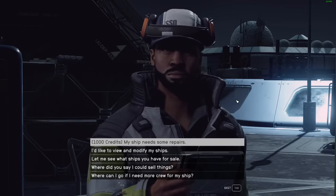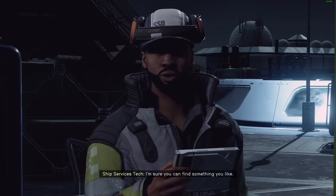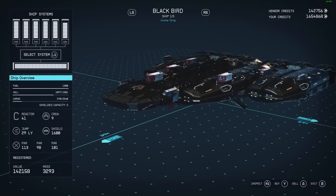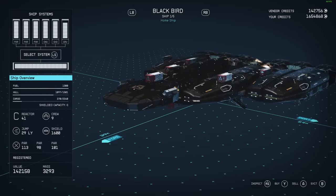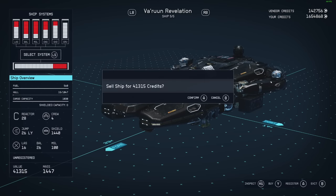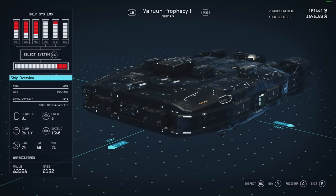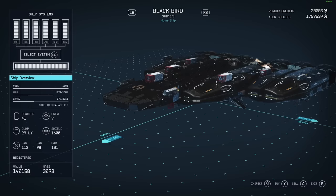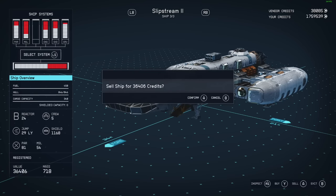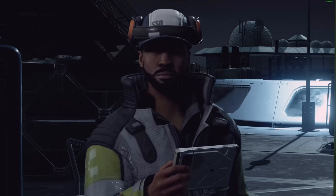Now we're back in Alpha Centauri. You want to talk to this person and go to see what ships he has for sale, then go to sell. Make sure that this is your home ship and not all the other ones, because they will be getting sold. Press left bumper and A at the same time and it will sell the Varun Revelation for 41,315 credits. Mind you this ship is not registered but we can still sell it. The vendor has 140k — after we sell this, the vendor has 100k left. LB and A again — do you want to sell the ship for 663k? Yes. Give me those credits. And last but not least, LB plus A — do you want to sell this ship for 36k? Yes. We just made ourselves 140k credits.